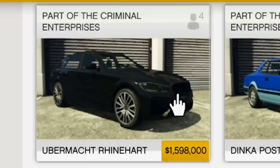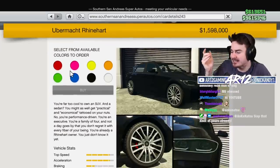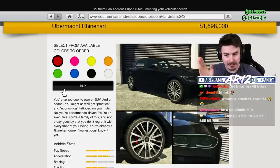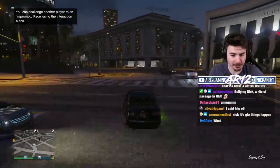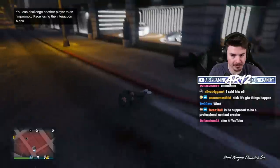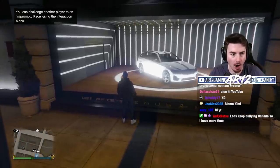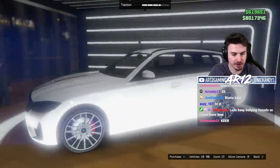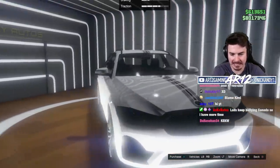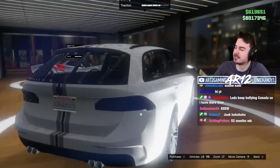Luckily for us in GTA this week, we did get a new car — this. It's like a Mercedes E63 slash a C63 estate car. Let's buy this thing, 1.6 mil for it. While we're waiting for our new car to arrive, let's go check out the luxury car dealer. I could have got it from here. That is a hundred percent like a C63, just with like BMW style headlights.